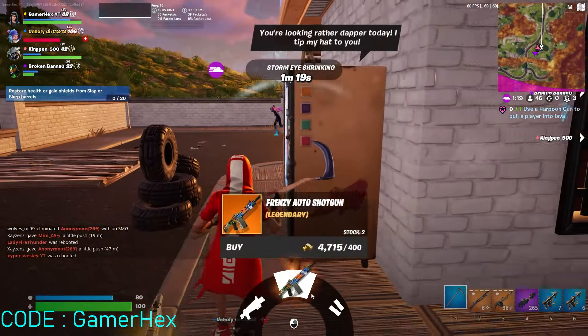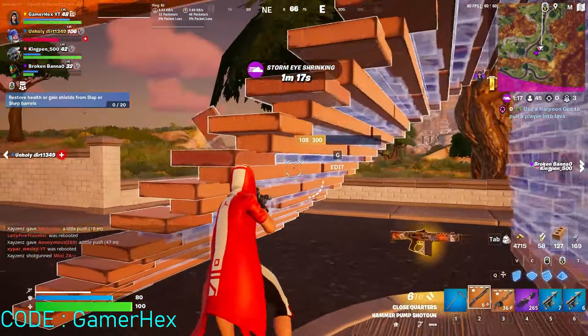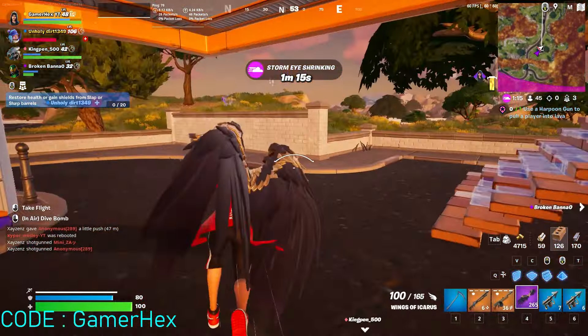Hello everyone and welcome back to Fortnite events. For this quest, you need to use a harpoon gun to pull a player into lava. For some reason, this quest worked with me on my team mate — I didn't use the harpoon on anyone else. I just used it on my team mate, and before he even dropped in the lava, it counted.